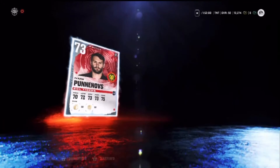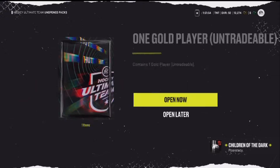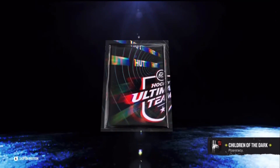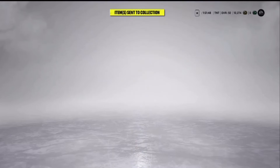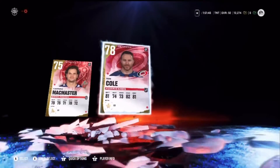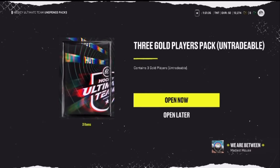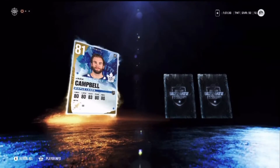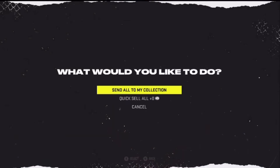I'm going to keep track of the highest pull of the whole pack opening. We have one gold player — 78 overall, so 78 is our highest overall so far. I'll do some sets with these packs to try to get more packs. 75 and 78 — so 78 is our best pull so far. Now we have three gold players: 75 and 81 Jack Campbell — not bad. 75 and 80, so 81 Jack Campbell is our best pull rate so far.